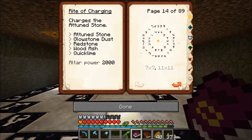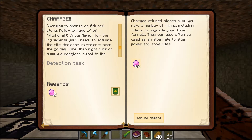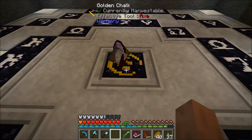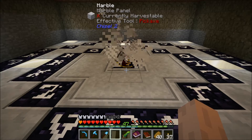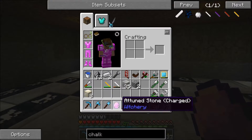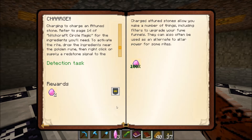Charging the attuned stone requires 2000 power, which we have. The charged attuned stones allow you to make a number of things including filters to upgrade your fume funnels, and can also often be used as an alternate to altar power. To activate the ritual, drop the ingredients near the golden rune then right-click, or supply it with a redstone signal. In theory all we have to do is toss this stuff here and right-click. That's kind of neat - it fell from the sky. I've never really done much of witchery - all the times I've played a modpack that had it, my partner Newt always handled it.